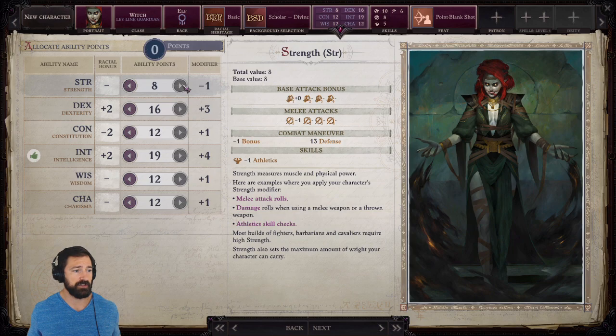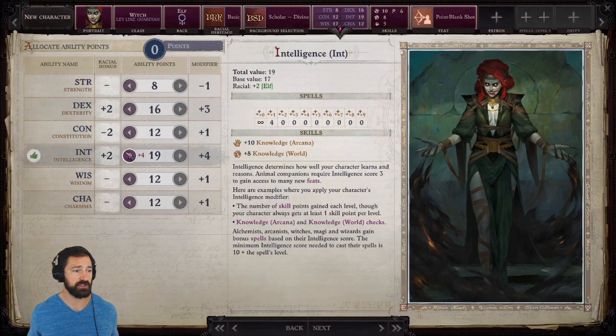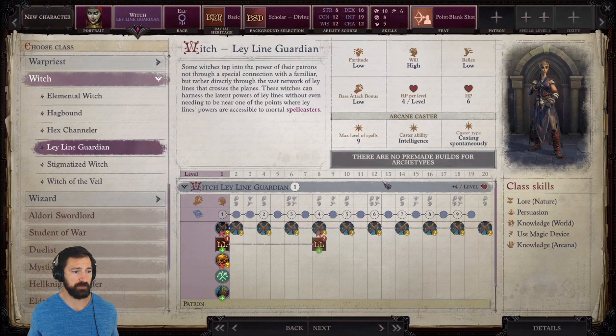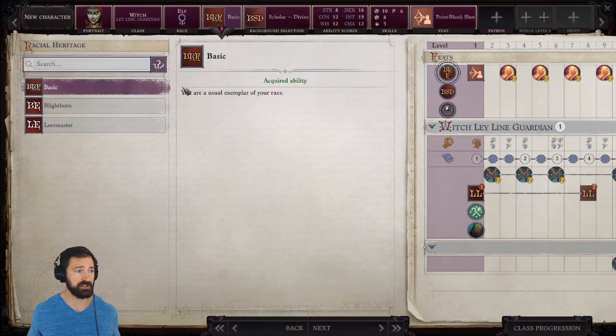Our starting ability score spread: 8 Strength, 16 Dexterity — we are casting some Ray spells so we want that bonus to hit — 12 Constitution, and 19 Intelligence as our casting stat, which we'll increase every level. We also have Charisma because the Ley Line Guardian has Conduit Surge: three times plus your Charisma modifier per day, you can augment a spell to increase its caster level by 1d4 minus 1. It increases damage and chances of passing spell resistance, and it's a swift action so it doesn't cost anything.